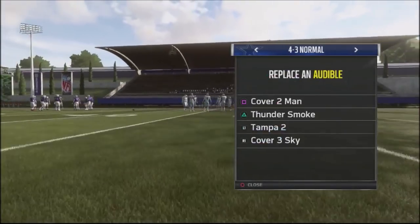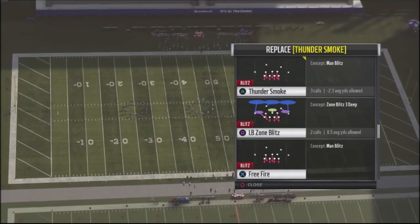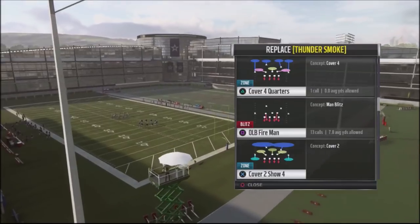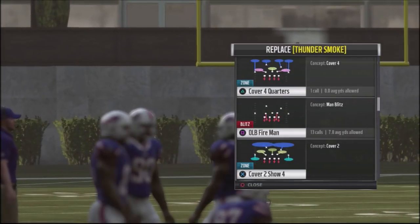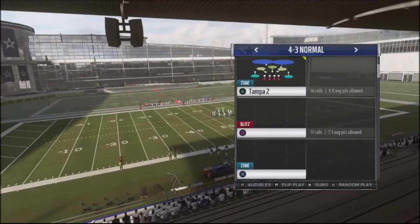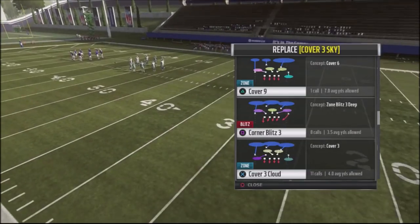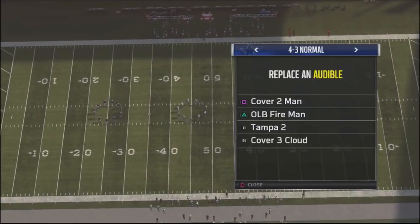We're also going to make some audible adjustments. One of those is going to be Thunder Smoke — you can see it right up at the top; it's all blitzing linebackers. I want to change that up by going with the Outside Linebacker Fire Man instead, because it automatically mans up my middle linebacker on somebody, which is one less adjustment I have to make. I'm going to leave Tampa 2 as is. For Cover 3, instead of Cover 3 Sky, I'm going to switch that out for Cover 3 Cloud, because it has a flat to the right or left side — I can flip it either way — with two zones in the middle and a rolling safety covering the deep third. This is a good way to mess up your opponent's reads with that Cover 3 look.